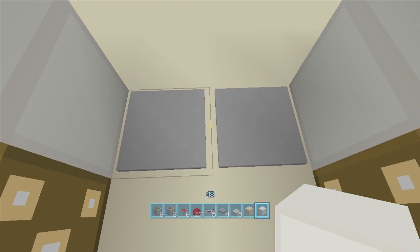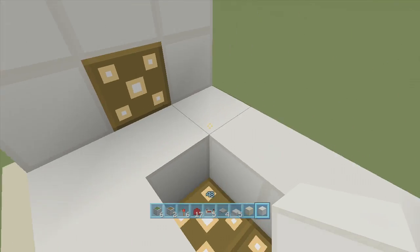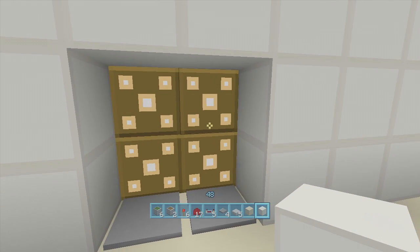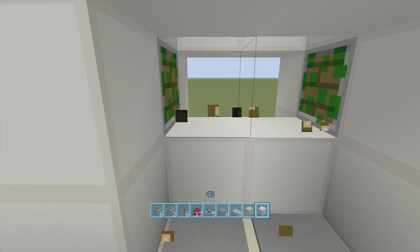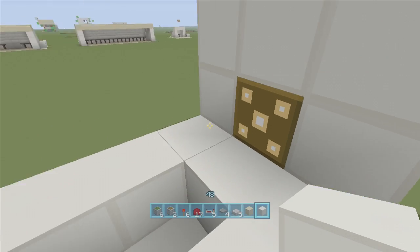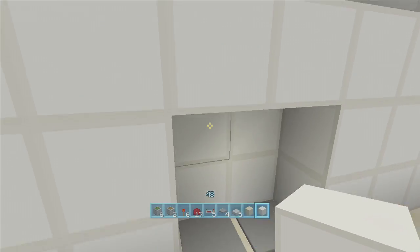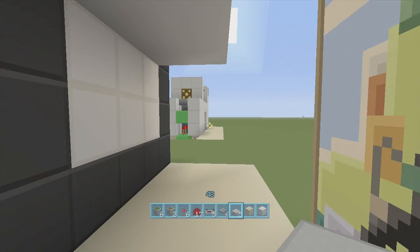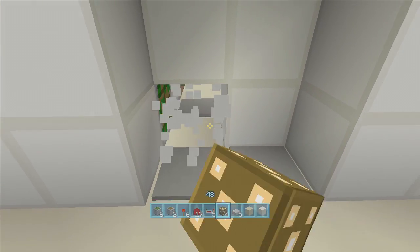Now when we click the pressure plates and stand right in the middle, the glowstone closes on us, we jump up into our secret room. You can have a big room, small room, a secret chest — whatever you want. When ready to leave, click the button, fall down, hit the pressure plate and it closes behind us. That's the entire build. You can use regular blocks instead of glowstone — just stand in the middle, count one, two, then jump. I recommend glowstone or stairs though. If you enjoyed this video, leave a like and subscribe. Peace!